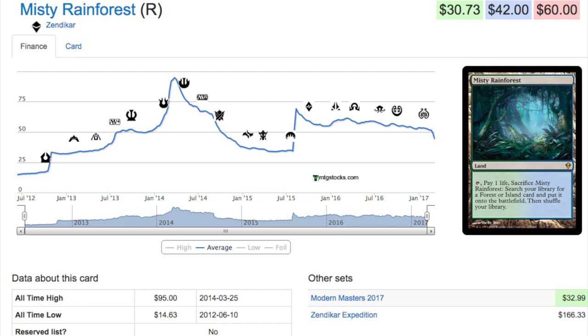Today we're going to talk about the Zendikar fetchland reprints and where I see them in the next two months. Zendikar fetchlands are going to be reprinted in Modern Masters 2017, which should reduce the price. They're reprinted as non-mythics in a set that already has a ton of value. Distributors have so much of this product — even though you have Liliana, Blood Moon, and Tarmogoyf plus five fetchlands, the price is still below MSRP online, which is insane given the value of this set.